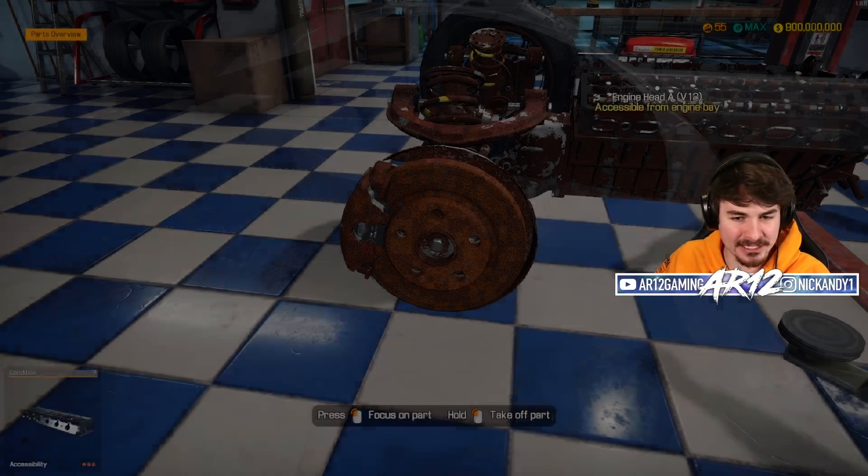I need the engine crane - gotta pull the engine out. It still really bothers me that the engine crane goes to the front of the car instead of the back, but it is what it is. I believe with that, everything is pulled out. Wait - I've missed a left side mirror. Just like that, everything from our Ferrari Enzo is gone. If you ever wanted to know the value of a Ferrari Enzo shell, at least according to this game, it's 8,000 bucks.